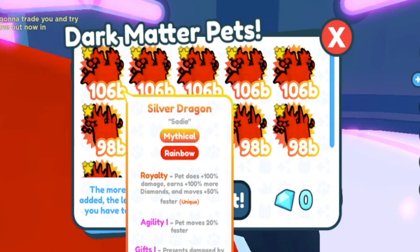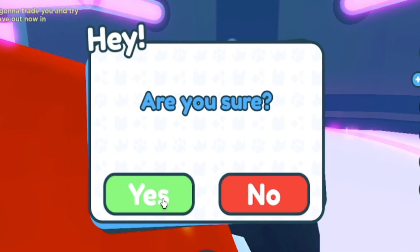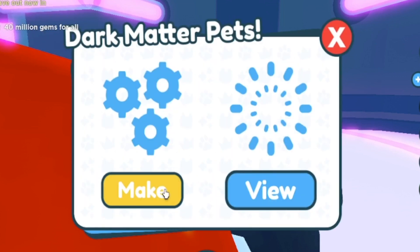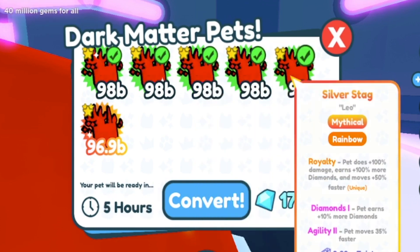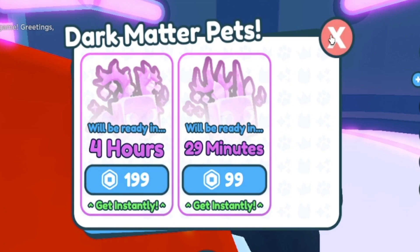I have some pets I'm going to make Dark Matter. I guess we'll wait five hours for that Silver Dragon, and 30 minutes for this Silver Stag. I'm not going to be waiting a long time to get those.